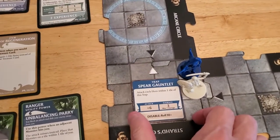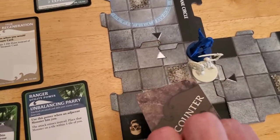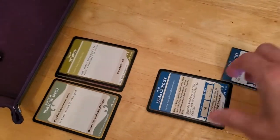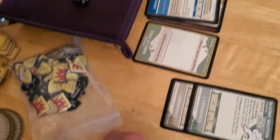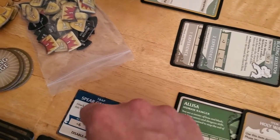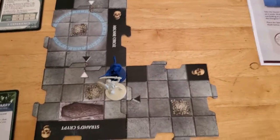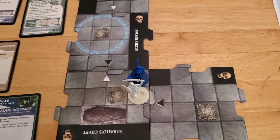The trap is disabled. I'll clear it off the board — it'd be easier to have less clutter. We'll discard the encounter card, it's done. We'll put the spear over here. I think there's only one of each type of trap, so we can't get that one again. Good news: we disabled the trap, so we don't have to take that automatic damage.